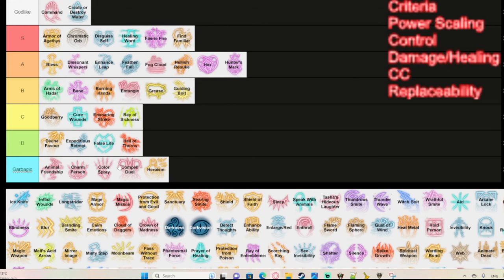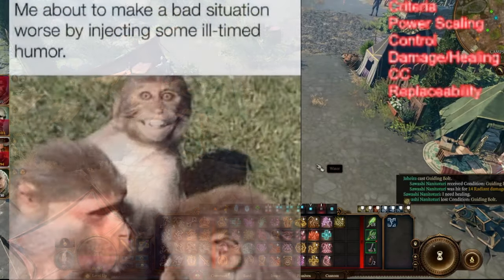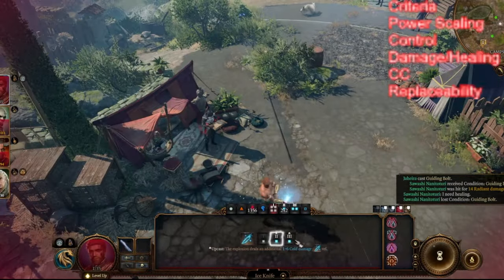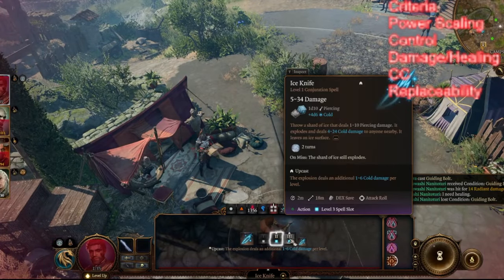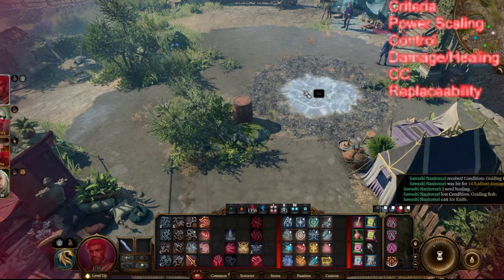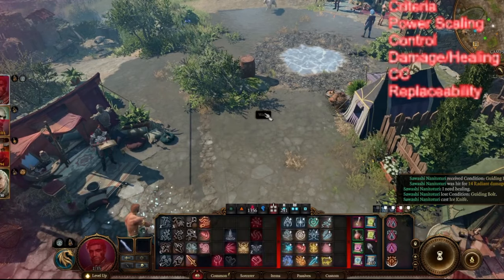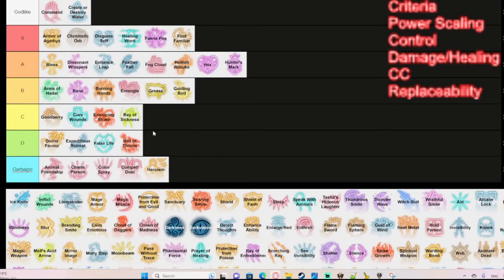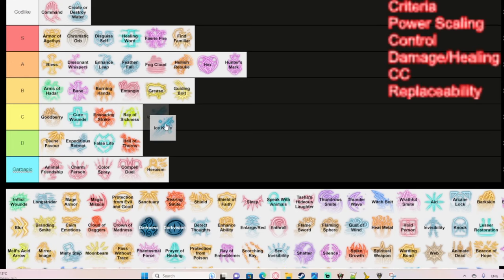Ice Knife is pretty good because it deals AoE damage and creates an ice surface on impact, which can cause enemies to slip and lose their turn. Combined with Create Water, it does double cold damage and can freeze surfaces. For level one it's actually solid AoE damage. However, it scales off really badly — by the time you get Sleet Storm or Fireball, Ice Knife just doesn't compare. B tier overall, starting closer to A and dropping toward D as the game progresses.